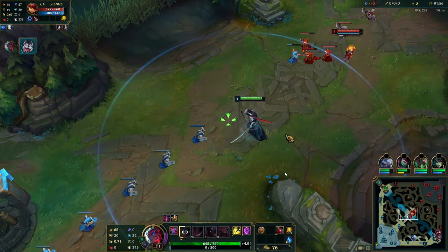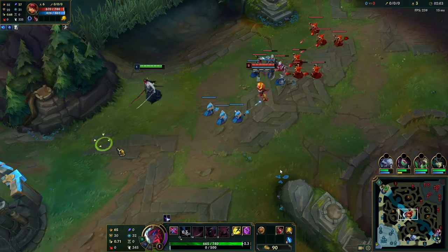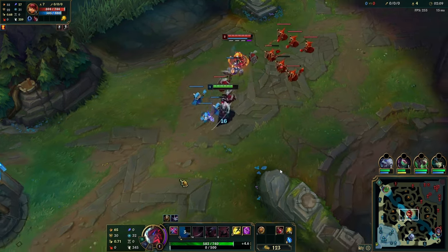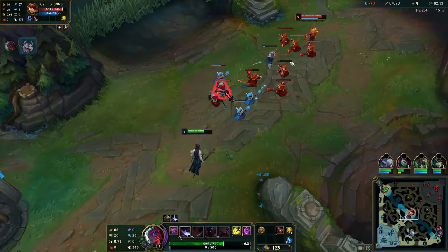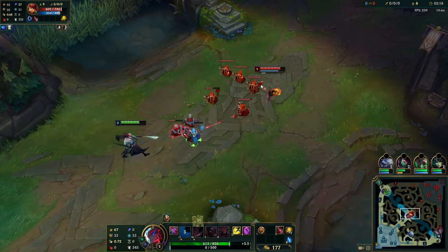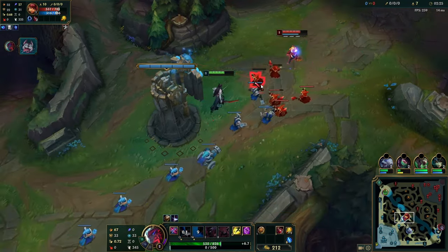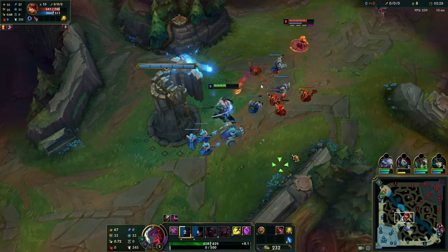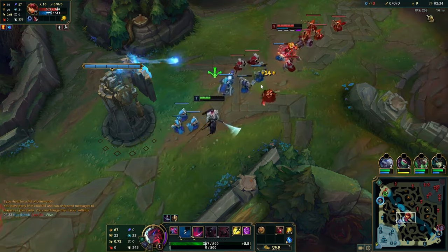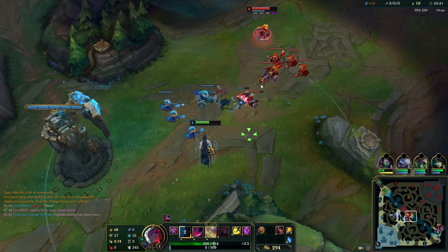Early game I'd recommend running D Shield and Second Wind, playing for safety the first couple of levels, conserving your health, and making sure that when you hit level three and can actually trade, you've got all the resources you need. This is an example of what you shouldn't do — walking up for a minion and losing an auto-Q-auto. Assess each minion: how expensive is this going to be for my HP bar? If you don't have your W, just drop one minion — it's always better to drop one minion than to lose 200 health.